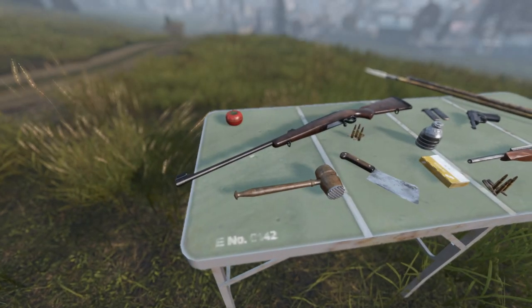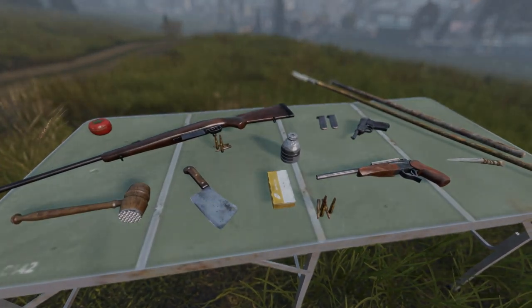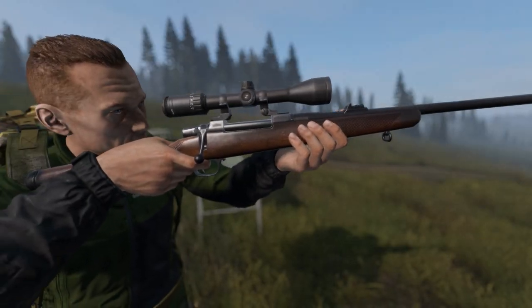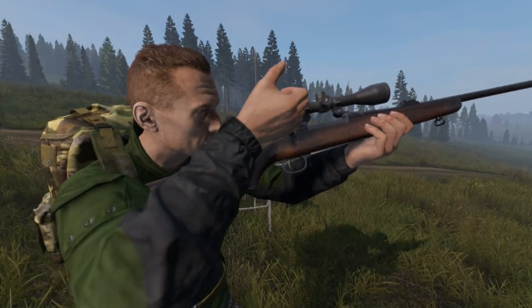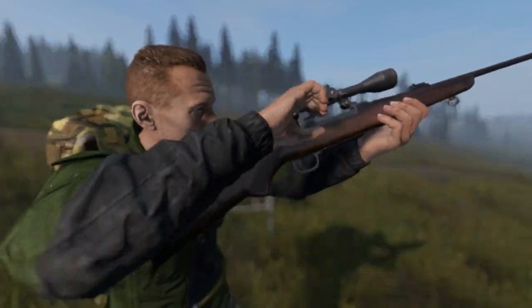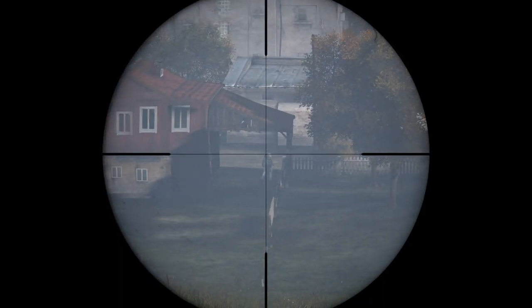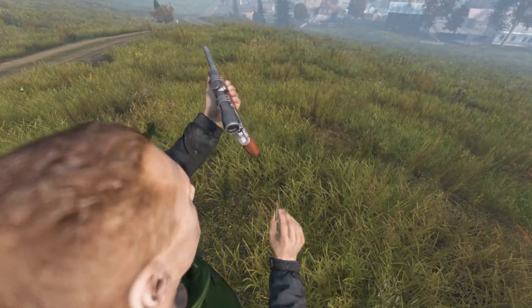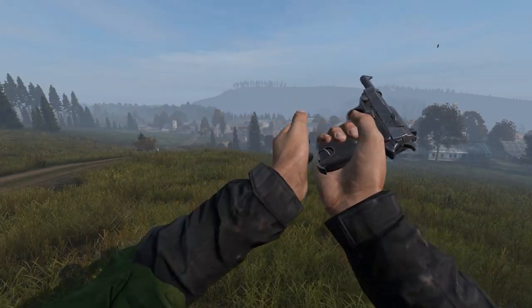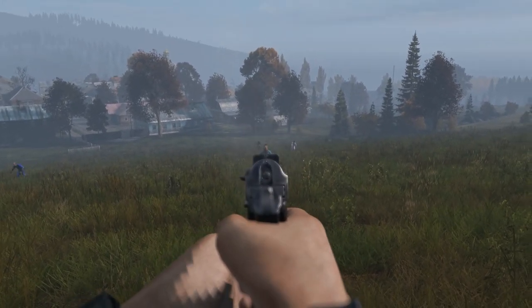As for weapons, there's a new selection of civilian firearms, including the CR550 Savannah rifle chambered in the powerful .308 round — a hunting bolt-action that takes the hunting scope, so you can engage targets at long range. There's also the .308 Longhorn, one of my all-time favorites returning to DayZ, and the legendary P1 nine-millimeter pistol, as you can see being tested against some infected on screen.